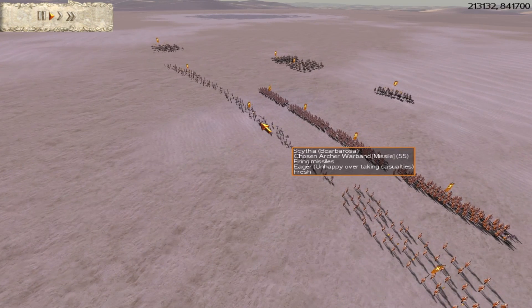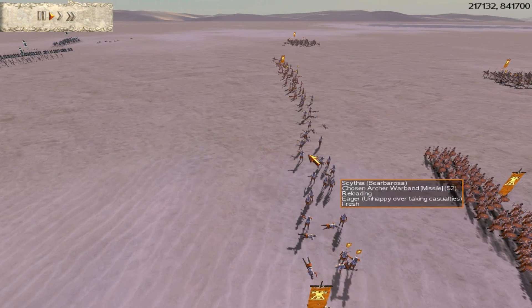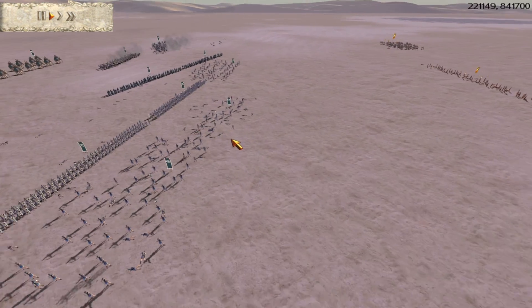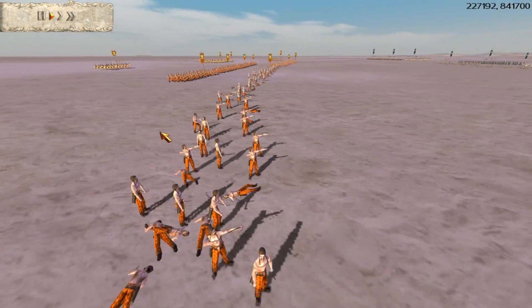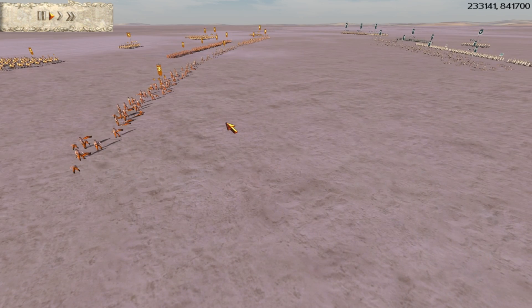I focus fire on the chosen archer warband and one of the regular archer warbands, leaving the other two archer warbands alone for now. I want to take down some of his long-range components so he can't shoot my elephants. I'm keeping my elephants back at a distance because a few flaming volleys could possibly run my elephants amok and render about 3,000 denarii useless for me — so I have to use my elephants well.